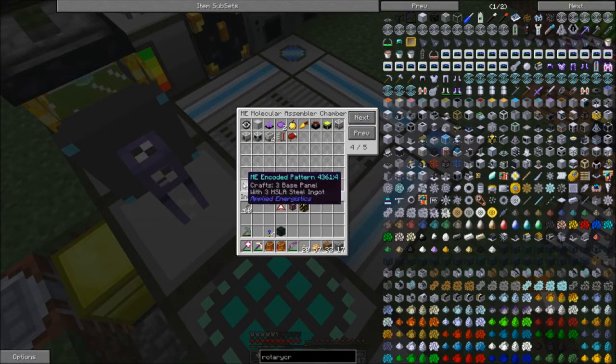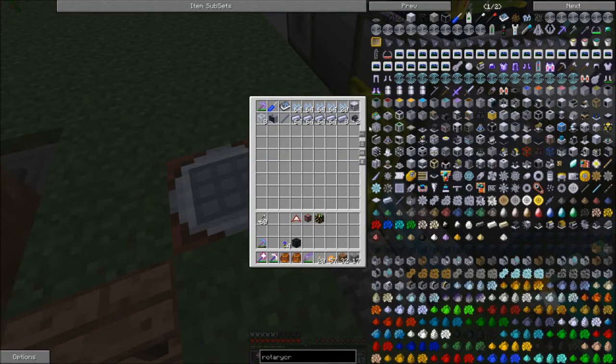So here's a bunch of components that use the normal crafting grid — I can automate those with AE. But the final craft doesn't work in there. I've been playing with some of this stuff, so hopefully I have this all right.